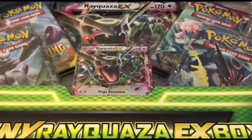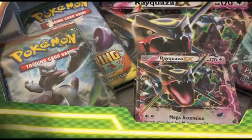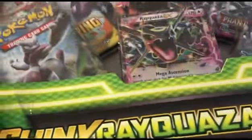Hey everyone, today we got the Shining Rayquaza EX box with the promo, jumbo card, four packs — Breakthrough, Roaring Skies, Phantom Forces, and Ancient Origins. Let's see what we can get at this box opening.